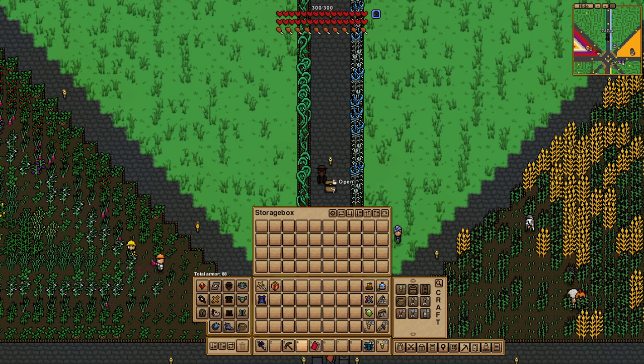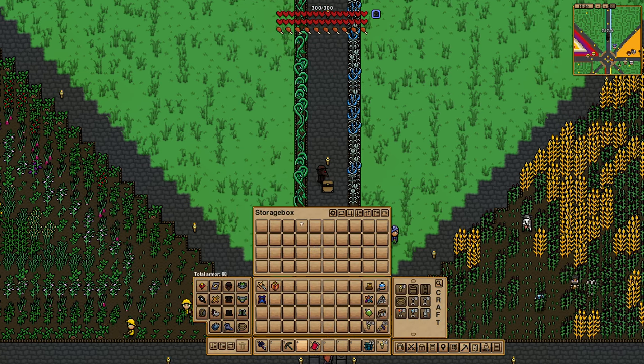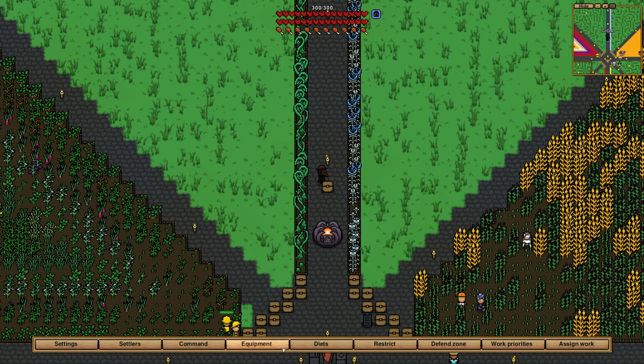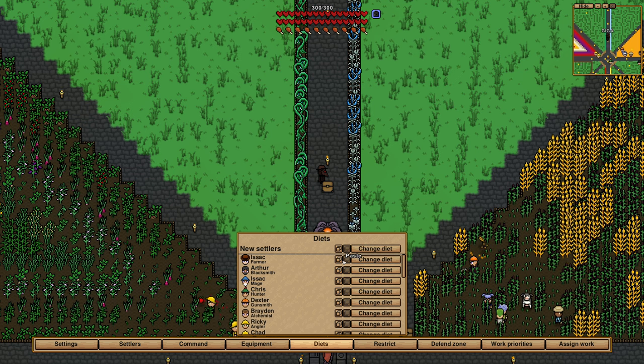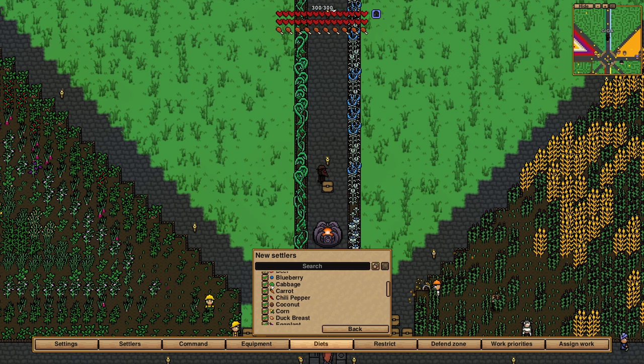By having this gear icon and it not being a house, this lets your villagers be able to access this chest. What they'll do is go get food like berries or whatever, or if you have crops they'll get crops, and they'll store them in this chest.